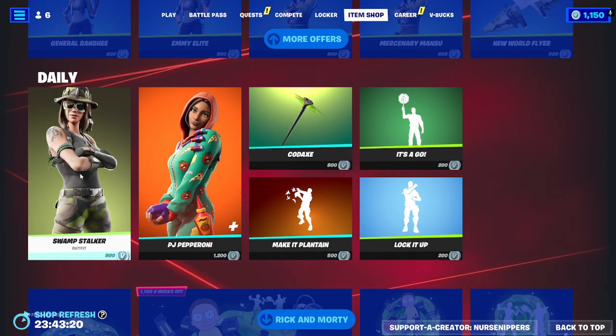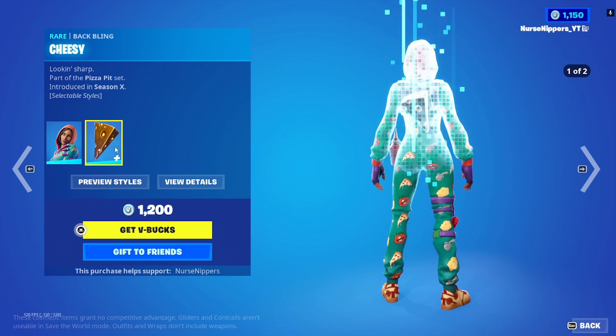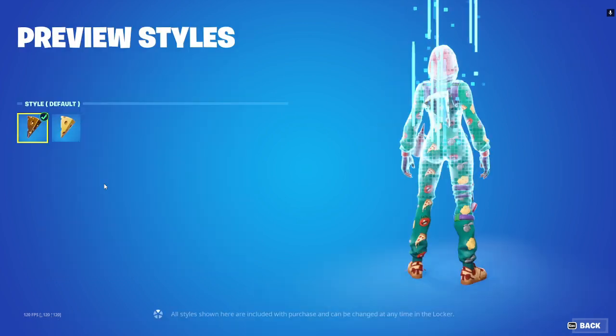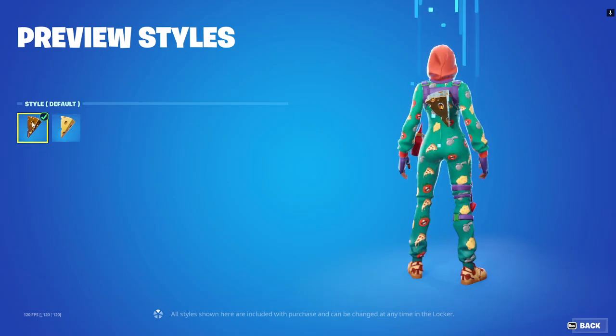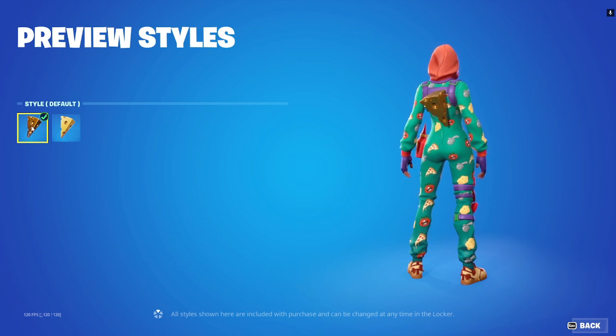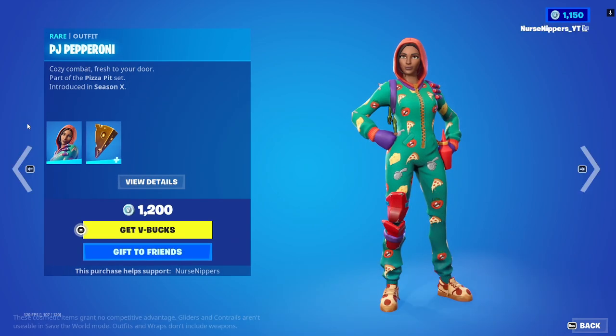We've got the Swap Stalker, who comes by herself. PJ Pepperoni comes with the Cheesy back bling that has selectable styles — you can get default or you can get cheese. This one's like a gold-plated cheese. Dude, I'm from Wisconsin, cheese is my life — just kidding. Not really — everyone thinks that Wisconsinites really like their cheese. I mean we do, but not to the point where we're getting gold plates of Swiss cheese. Cheddar is better.